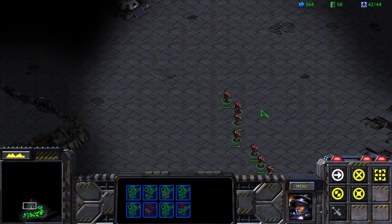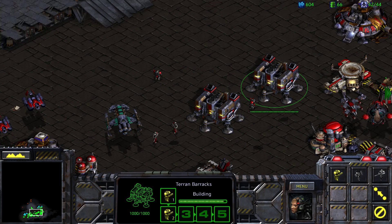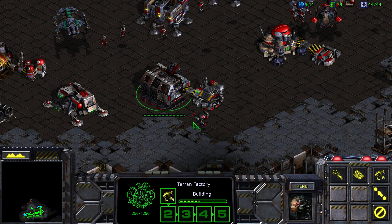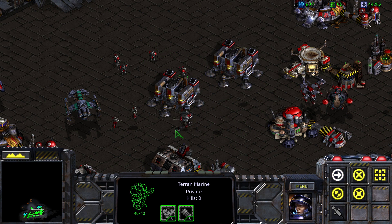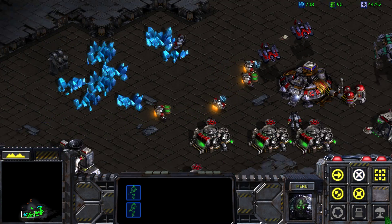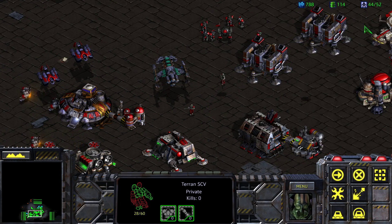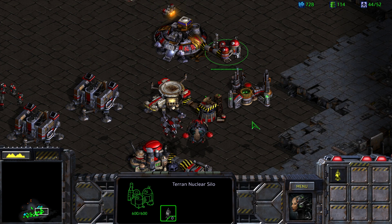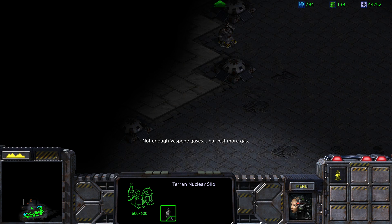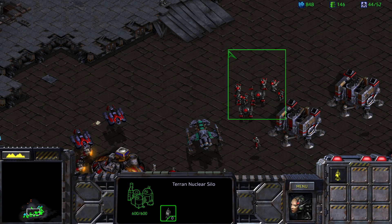Let's just go ahead and sit right about here, and in the meantime let's get our goliaths up here. With two goliaths and the rest being marines, I think we'll be okay for now. As far as what it said about using ghosts to defeat nuclear missiles, I'm not sure what that meant — unless they mean a nuclear silo, like this one? We could nuke them. That wouldn't be the worst — try to break these defenses a little bit.